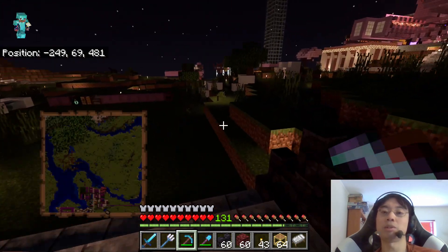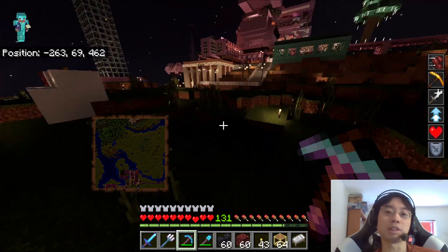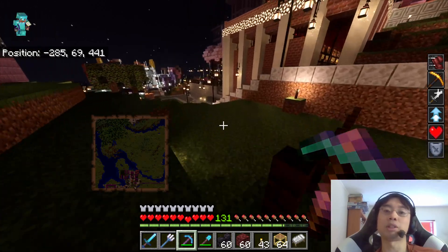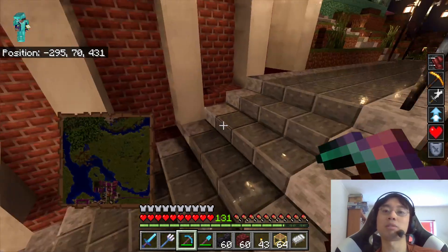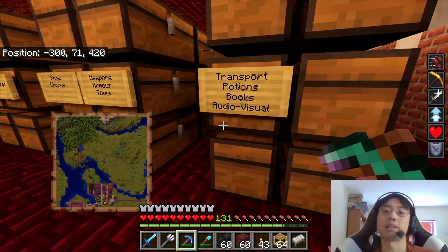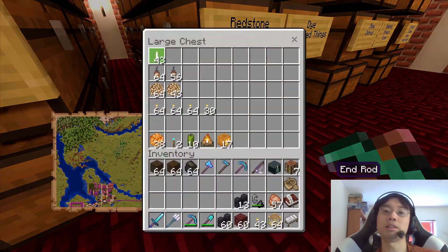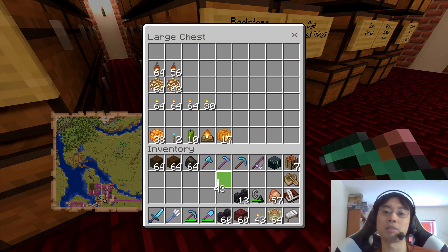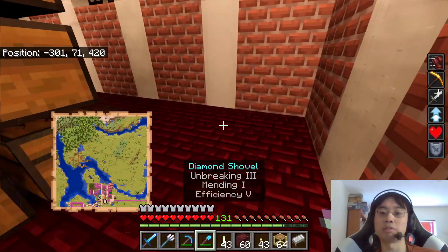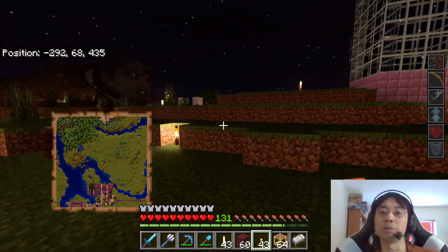Alright, let's try something else. Let's try end rods. I don't know if they fixed the end rods. I think they did fix the end rods actually. When I first tested it, the end rods were a lot dimmer than torches for some reason. But I think they've changed it — I think they've made end rods as bright as torches now. Let me just check... lighting. Oh, I don't have that many end rods. I must have end rods. I have them in storage somewhere, I believe. I can always make more.